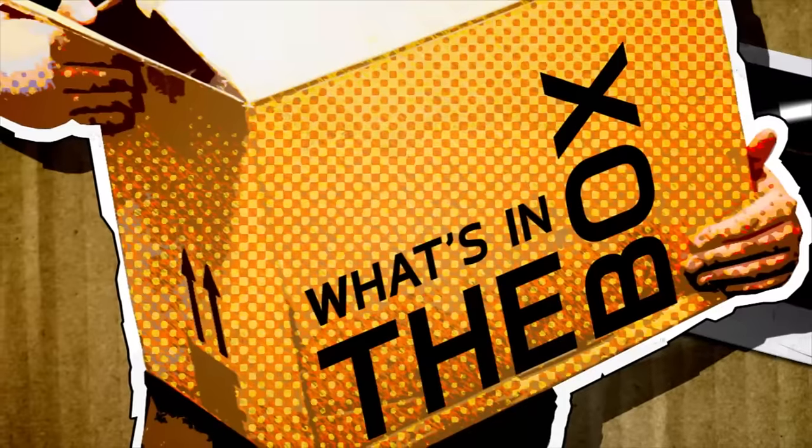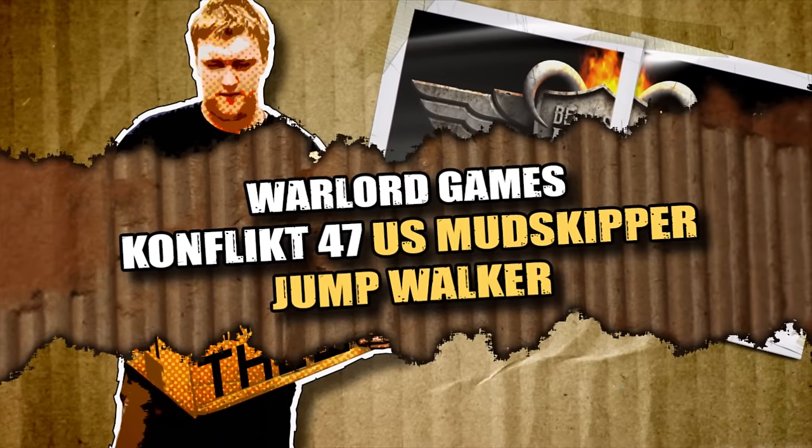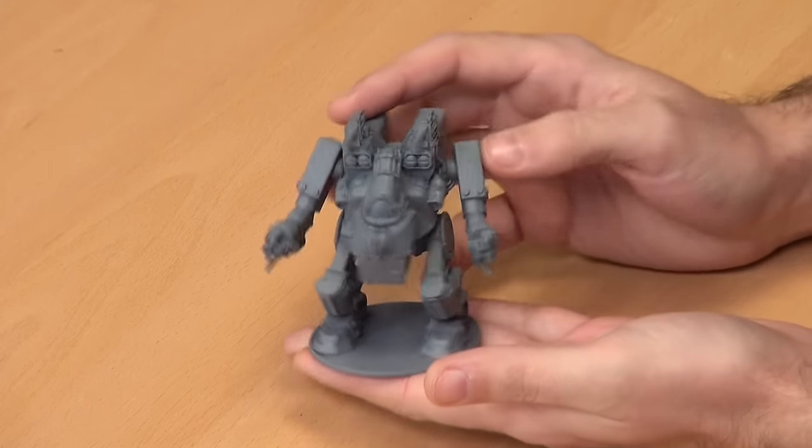I want to see how this thing looks built and primed, so we'll take a quick break. And we are back — the Mudskipper is built. How's the build, John? A very easy build. Obviously you have your typical thing with a bit of resin — you shave a bit off here and there and that's it, basically done. It really went together quite well, I'm quite happy with it. Overall it's a really nice, mean-looking kit.